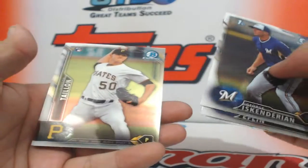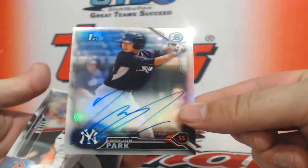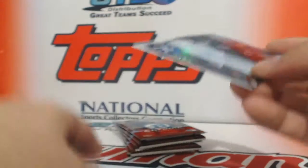Insert of Kevin Newman rookie, Jameson Taillon. Let's see some color on this side here. Oh, it's the same guy — Hoi Joon Park refractor auto. Well, there you go, you're starting your rainbow!